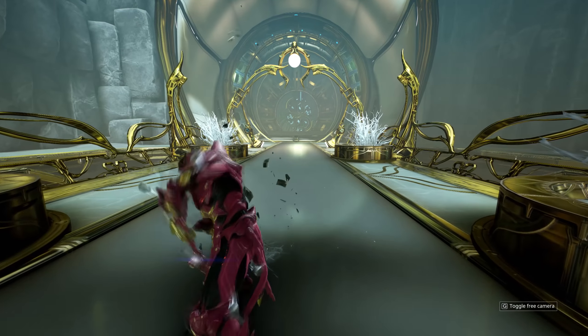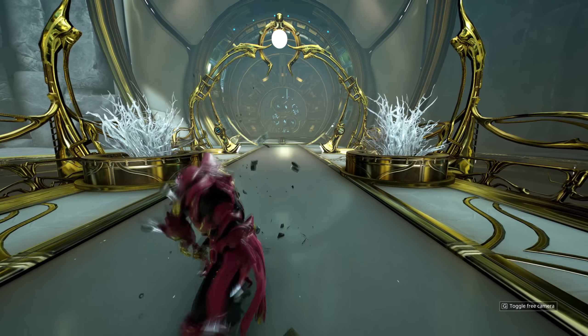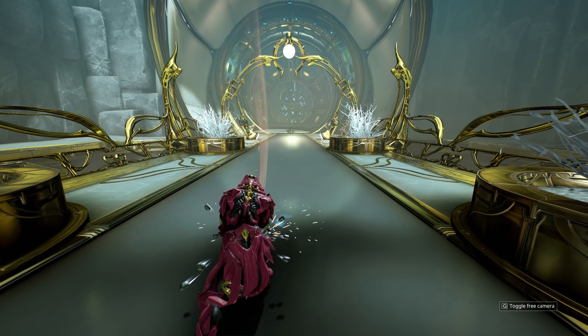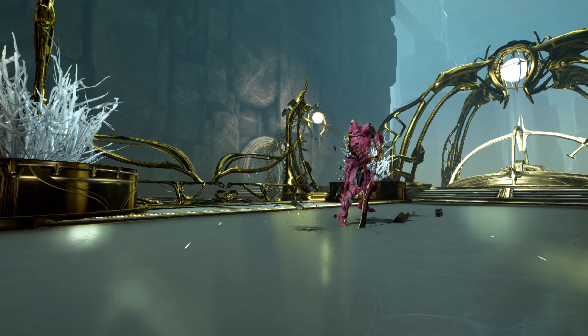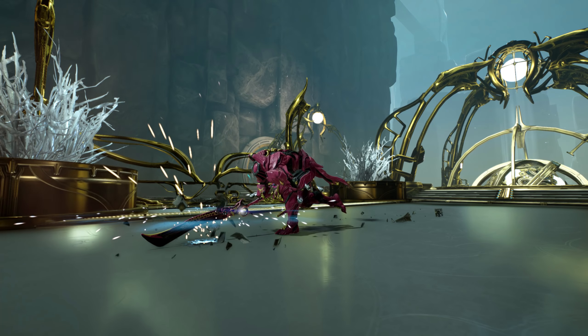We start off with the basic button mash combo, which is called Skull Splitter. This only consists of two attacks and they're both pretty similar — they're overhead attacks that like to hit headshots. The first one does 400% damage and the second one does 500% damage. This is the combo you use if you run into something really beefy like a Nox or a Lich and you don't want to zoom around, you just want to do DPS.